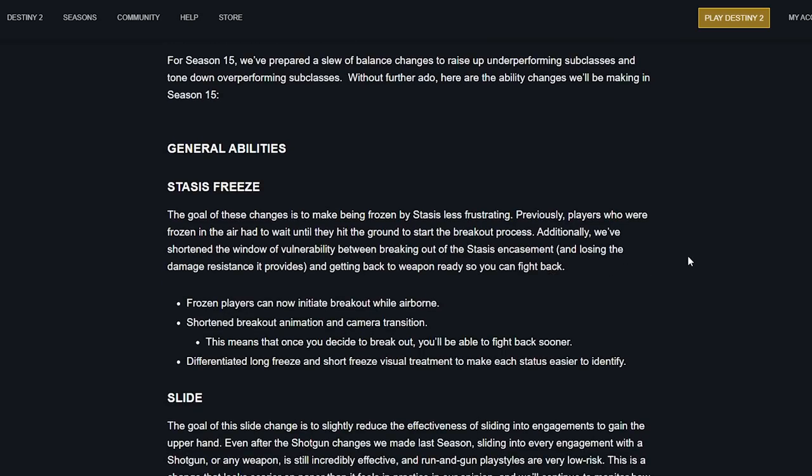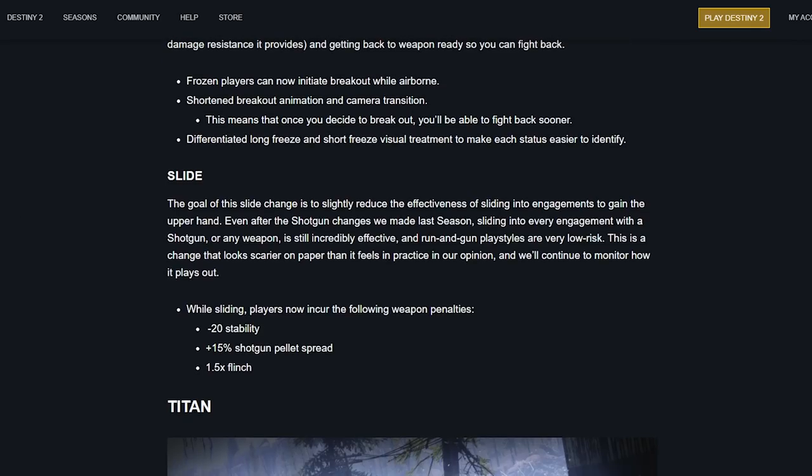Stasis general ability changes: the goal is to make being frozen by Stasis less frustrating. Previously, players frozen in the air had to wait until they hit the ground to start the breakout process. They've shortened the window of vulnerability between breaking out and losing damage resistance, and getting back to weapon ready. Frozen players can now initiate breakout while airborne, with a shortened breakout animation and camera transition — meaning once you decide to break out, you'll be able to fight back sooner. They've also differentiated long freeze and short freeze visuals.